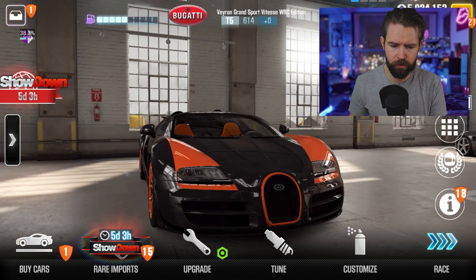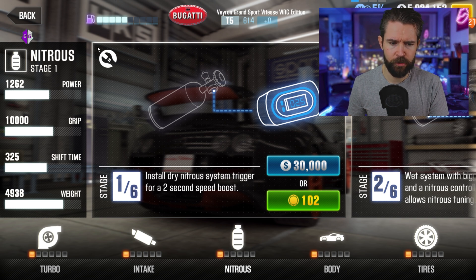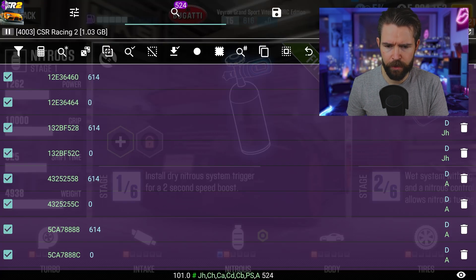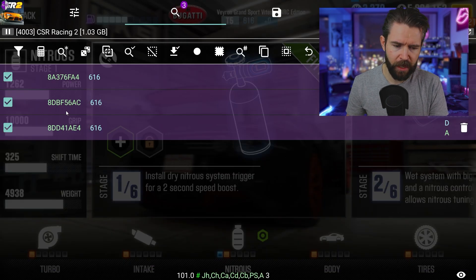Then we're going to go to the upgrade section of the car, and once the search is finished we're just going to purchase any upgrade — just that one there — so it changes the number at the top. So now we're on 616, so go ahead back into the search results, type in 616, and refine.